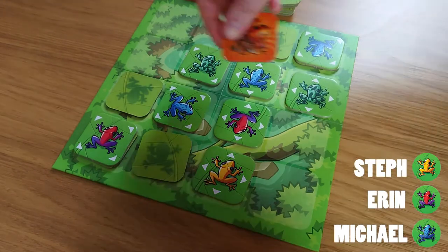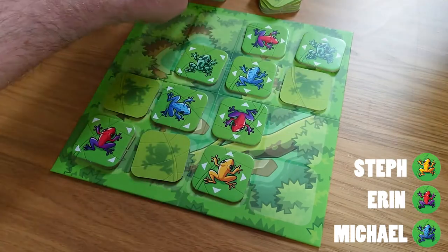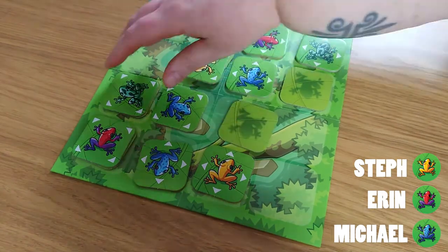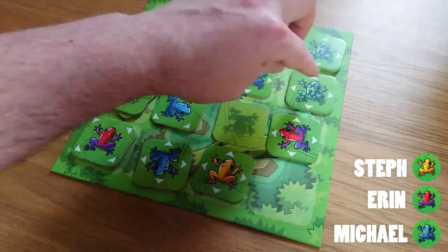You just saw Erin there dropping in a snake — the natural predator for these tiny but highly poisonous frogs. Of course, playing one of those snakes will allow you to remove one of the frogs from the board, hopefully turning the tide in your favor.